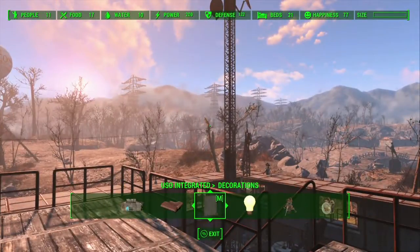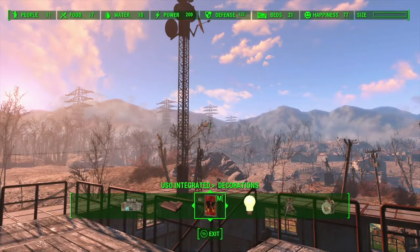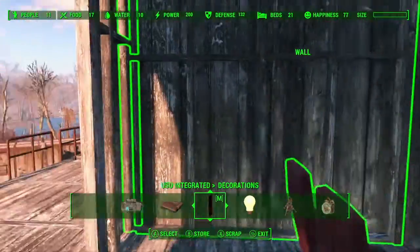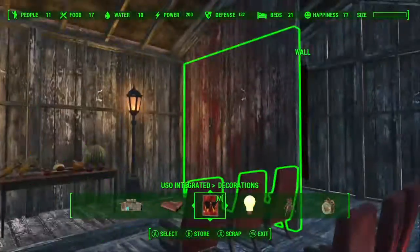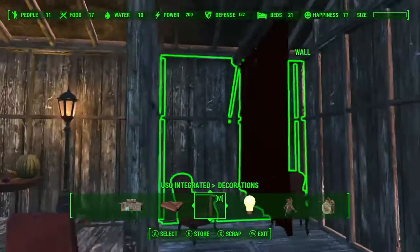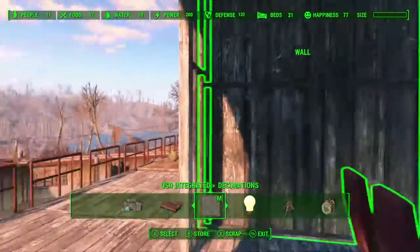I wanted to kind of do a whiteboard thing, so you can have a white block there and post your name up — like the names of the heroes of Red Rocket — which would basically be my Patreon supporters, if I get around to it, if I ever get anyone. And they'll be going on the wall just there. I think that'll do.